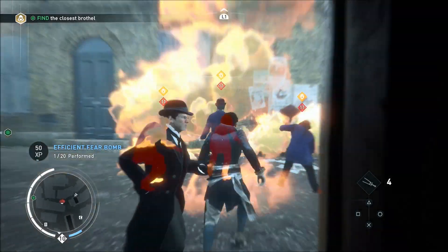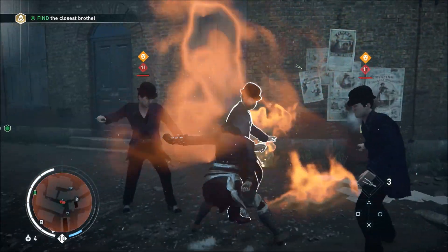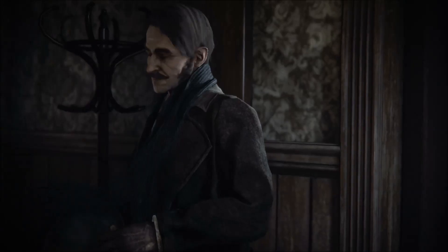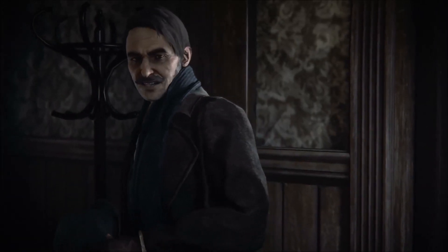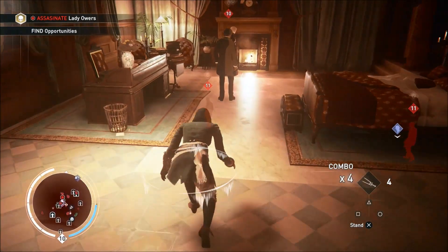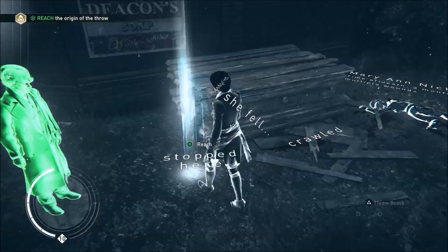You play back and forth between Jack and Evie. No one knows who Jack the Ripper is, but everyone is pointing at Jacob and Evie, so she sets out to solve the mystery and clear their names. This DLC is more of the same you get in the main campaign, just not as fleshed out. You get a couple assassination missions and everything else is looking at clues or doing objectives without being detected.